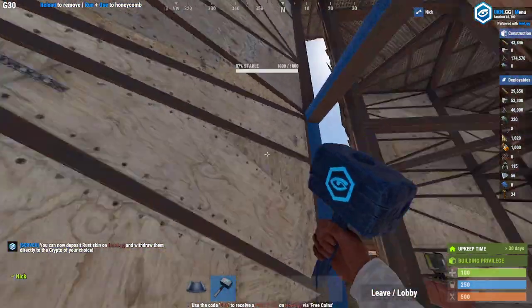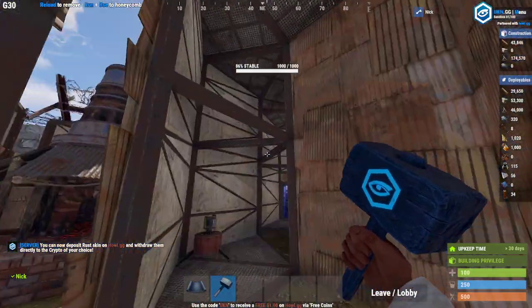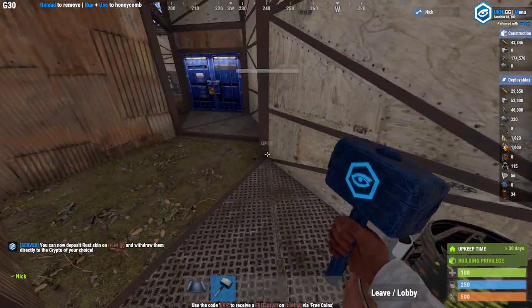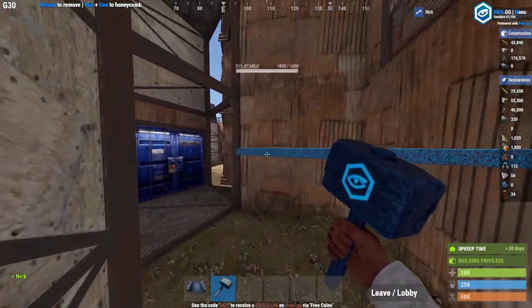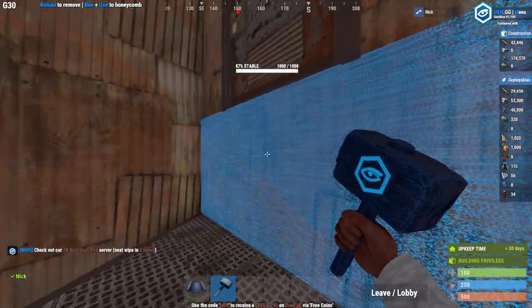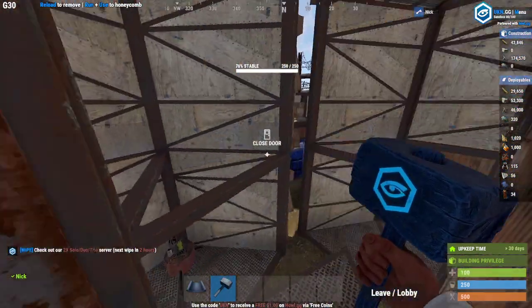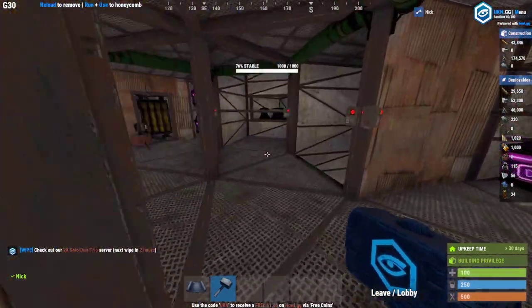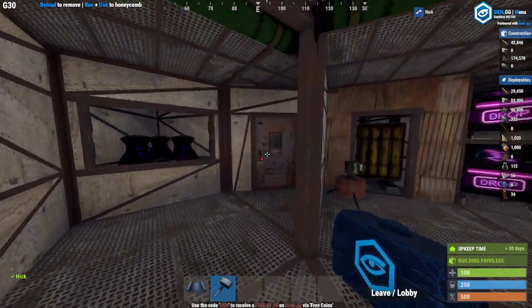You've got this turret guarding both sets of doors. You've got those on all of the midway gaps. As you hop up here, you've got a front door — we've actually got two front doors, you've got that one there and then you've got this one here.